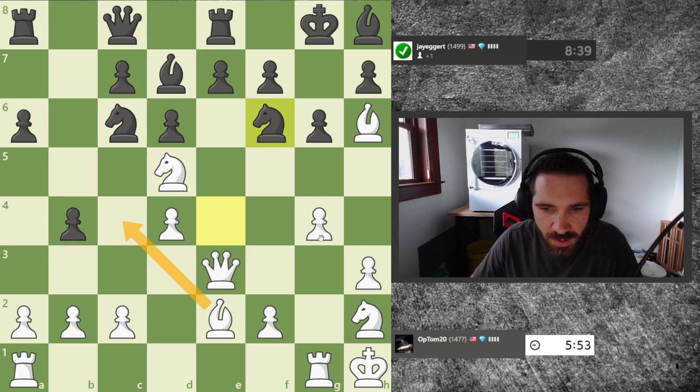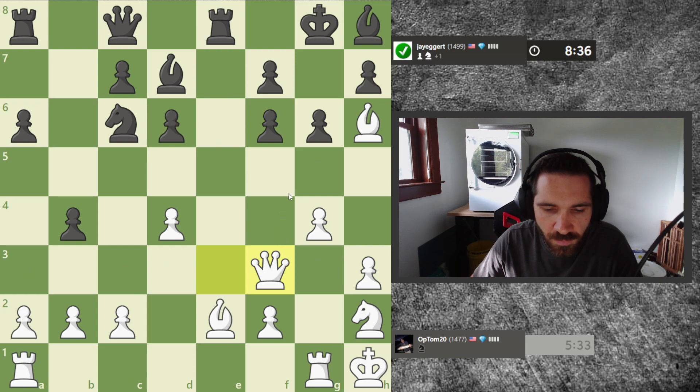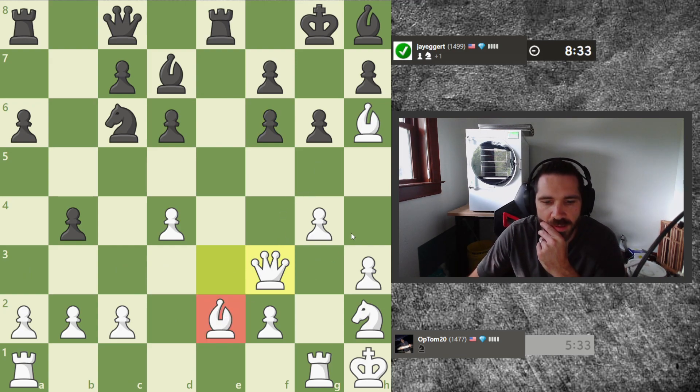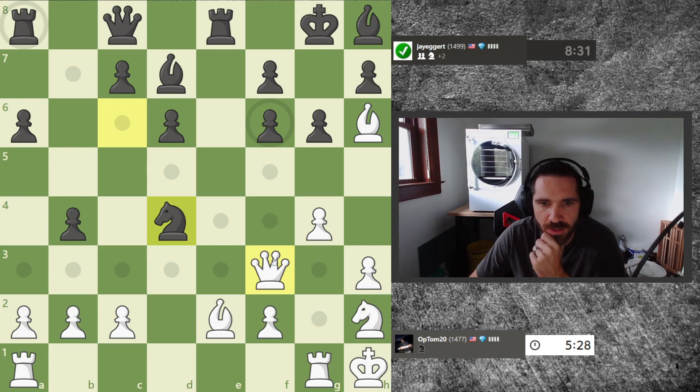I have this bishop move but it takes an eye off this pawn. The big issue I'm seeing here — I don't think bringing my queen up is a good idea. So what if I just take, he takes, and I just move my queen? That's probably the best idea. Keeping an eye on this bishop here, and then my opponent just absolutely demolishing me.